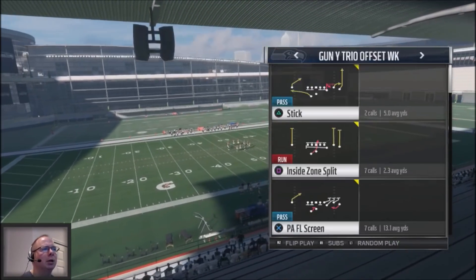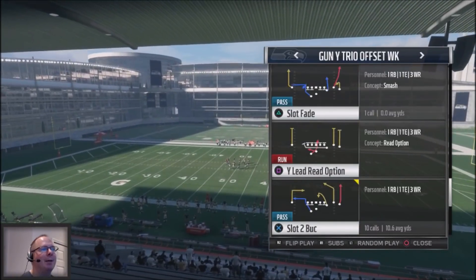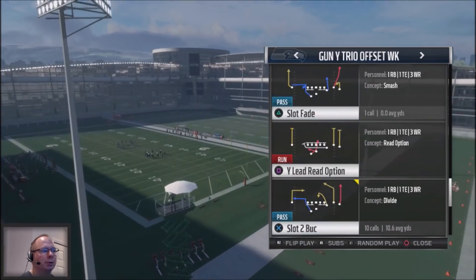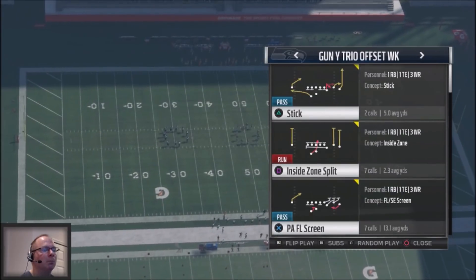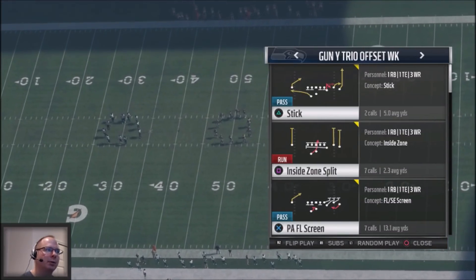We're going to take a look at a couple different plays. What I love about this particular formation is that it's got really phenomenal plays as far as the audibles are concerned. You've got one of the vertical audibles, typically that's a Slot Buck Two, which is a really, really good play. We've also got the standard Stick Inside Zone, and a play action flanker screen. So you've got a screen, but this screen is probably one of the best screens in the game. It's got a slant on the backside, so it gives you a man-zone read.